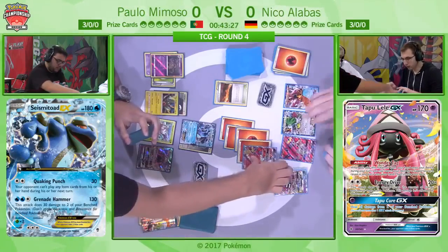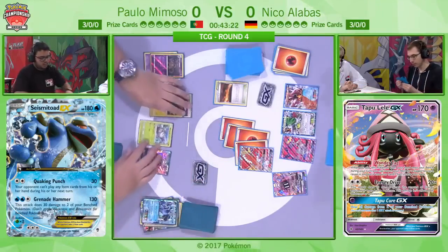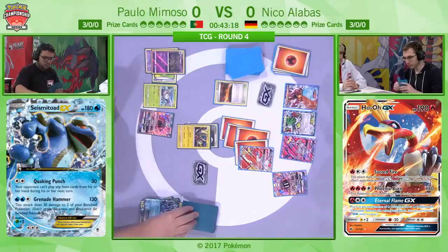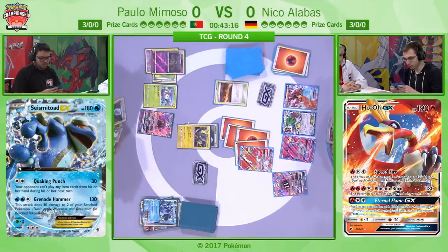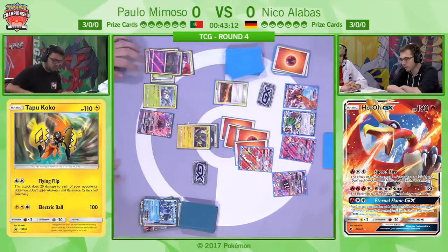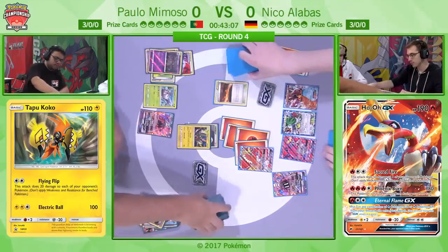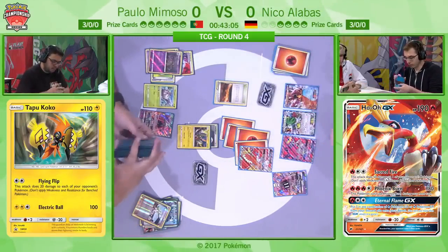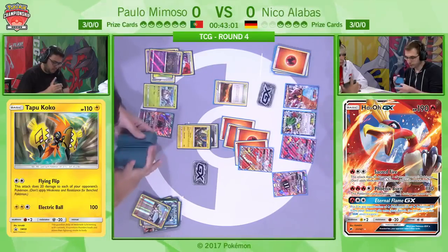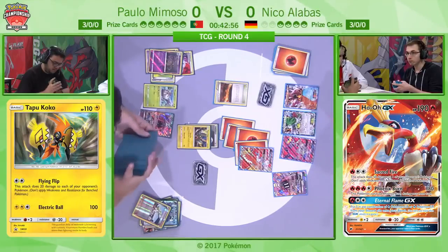Blacksmith — here we go! Two Fire Energy from the discard to one of your Fire Pokemon. Blacksmith is one of the cards I most miss from the Standard format. Ho-Oh will just deal a flat 180 — he can't use it the following turn, but a flat 180 to KO the Seismitoad, and that is bad news right now. That's two really big prizes that Niko took finding the Blacksmith. Typically they play three or four copies so he has many avenues to find it even under item lock.